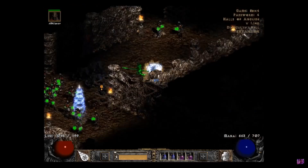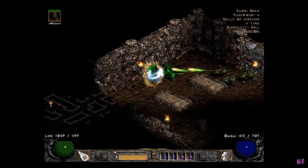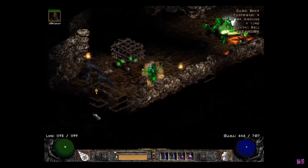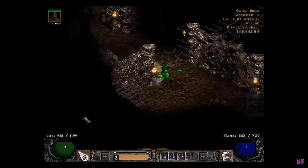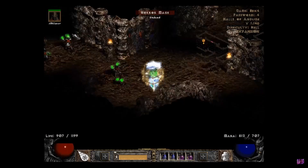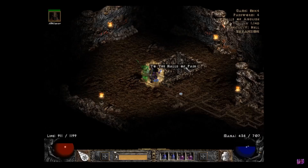Let's go ahead and demonstrate this right now. We'll go up and there is no entrance right here — otherwise it would be right there. So we're going to keep going down. And there is no entrance going directly down either. So we're going to go to the left, and look at that — we're going to find the entrance to the next level.